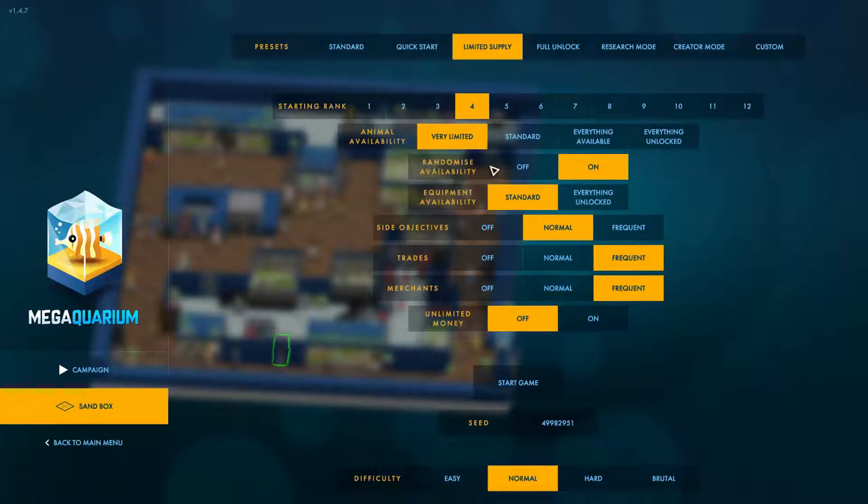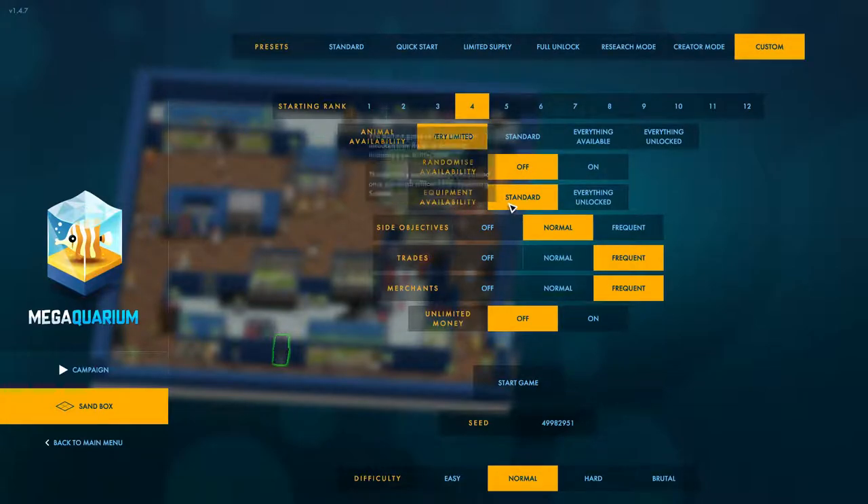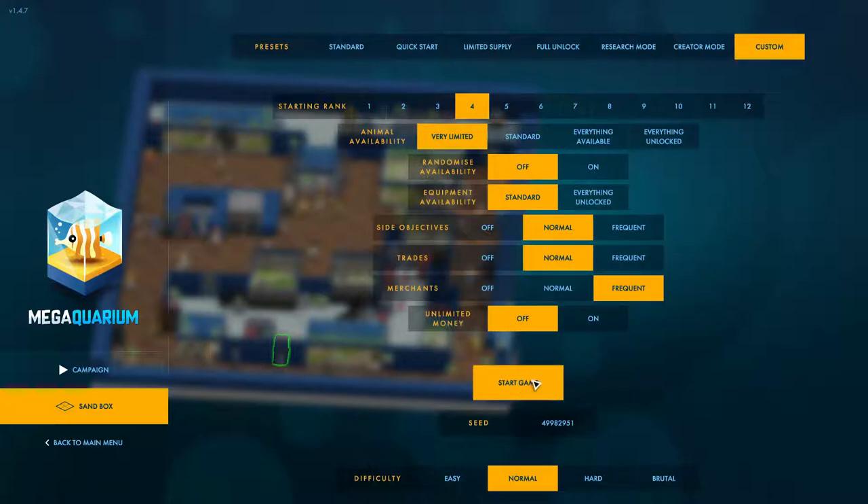Randomize Availability Off - I want it all available. Equipment Availability Standard. The rest of the equipment will be unlocked once we earn the science points. Side Objectives: Normal. Trades: Normal. Merchants: Frequent. And Limited Money: Off. Start Game - yes, that looks good, so we're going to go with that.